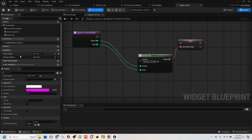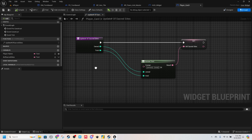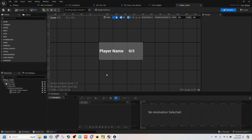We also want to set the default for Number of Sacred Sites to '0 / 3'. So when the player captures a sacred site, we'll run this function and it'll update the scorecard. The scorecard will be on everybody's HUD for every player, so you always know where other players are at.